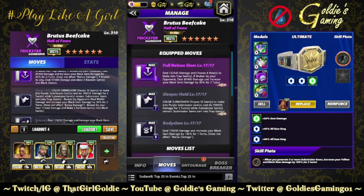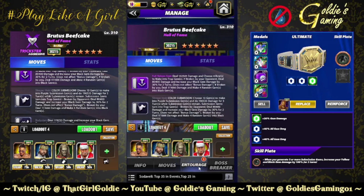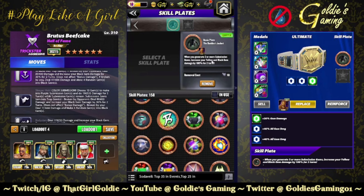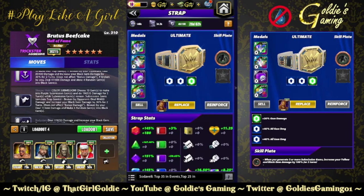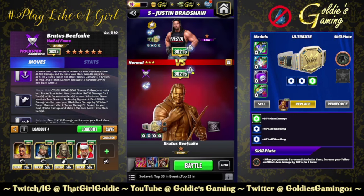Last build for this preview: Full Nelson Slam which is the four-row traps, the Sleeper Hold submission which chooses purple, and the Body Slam which increases black gem damage. Mellow is money for this — you can do double MP trainers in Woods, but Mellow is going to be a game changer. We're sticking with the flat black gem entourage. Bringing in the Ronda's Jacket plate — no drip, no new plate coming out this weekend, no problem. Ronda's Jacket plate: whenever you generate three or more submission gems, increase your yellow and black gem damage by 100% for two turns. 245% on the belt.